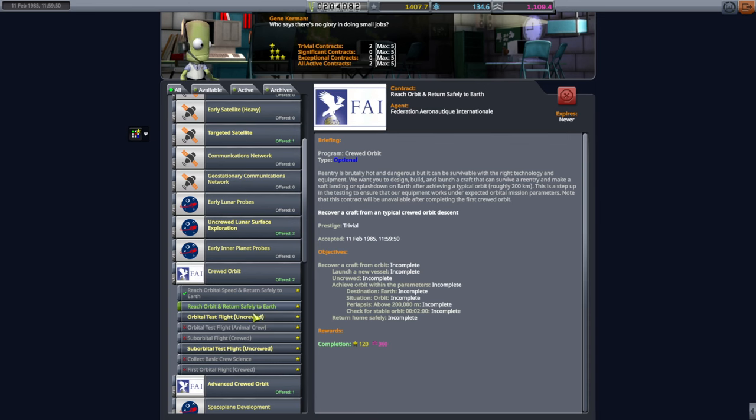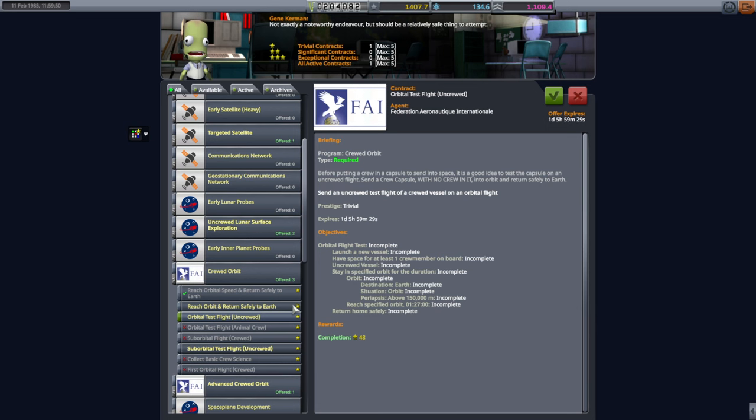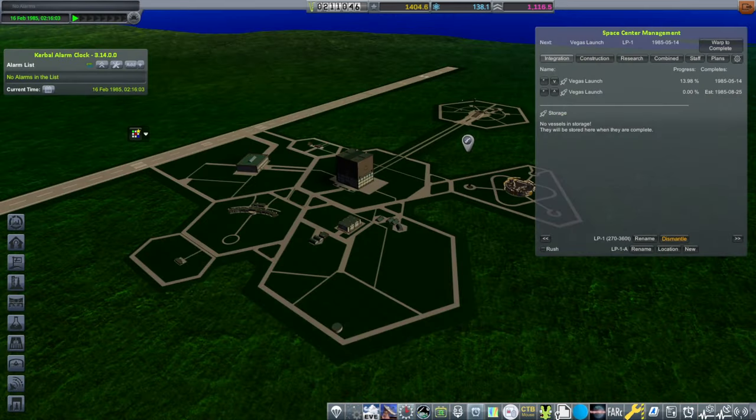Before... well, actually maybe that's not the one. That's optional — cancel that. This one is the one we have to do: uncrewed. Yes, this is the test one. So we got that contract, we just have to do that same thing again.